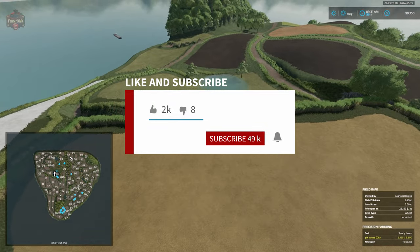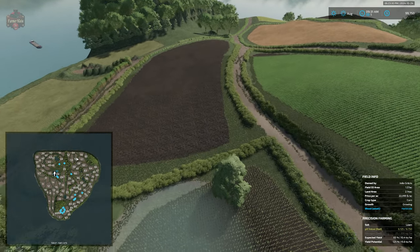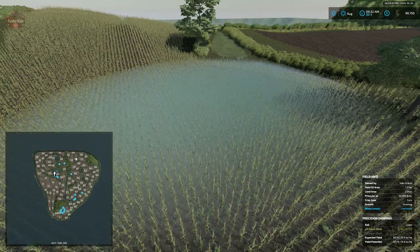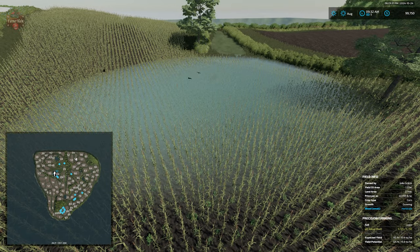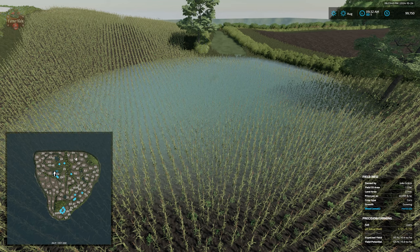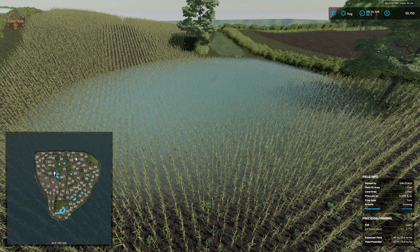With respect to the ability to sell all base crops, animal outputs, and productions, we're going to take a quarter point off because we cannot sell olives, cake, fabric, clothes, cereal, chocolate, or furniture. As I mentioned, it's a shame — we have a bakery but can't sell cake, a dairy that can't sell chocolate, a carpentry that can't sell furniture, and a spinnery that can't sell fabric.